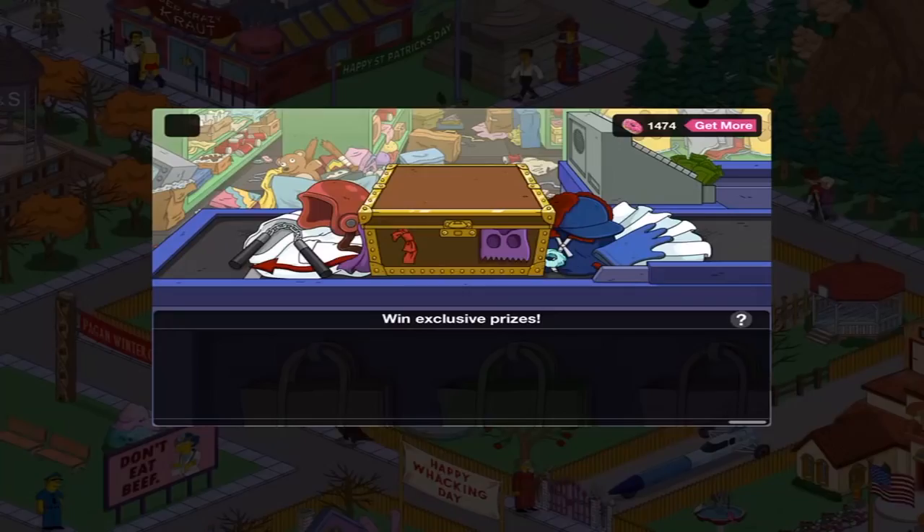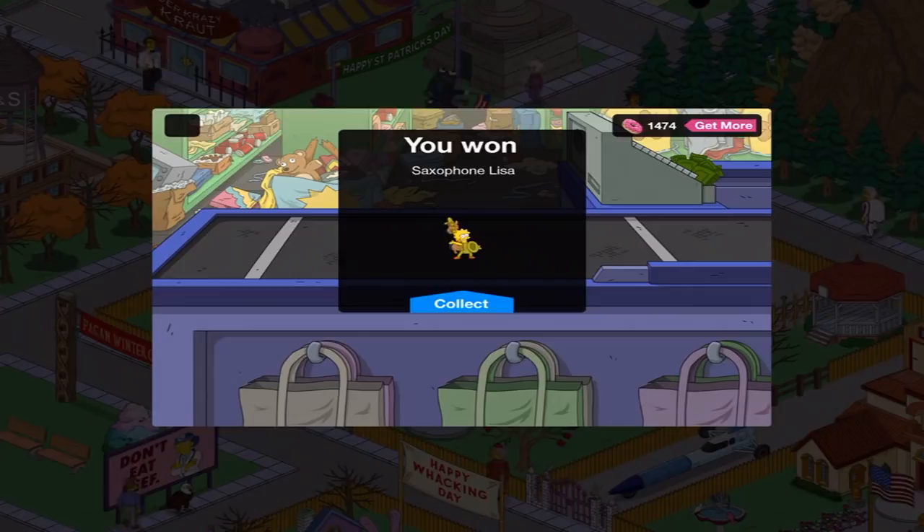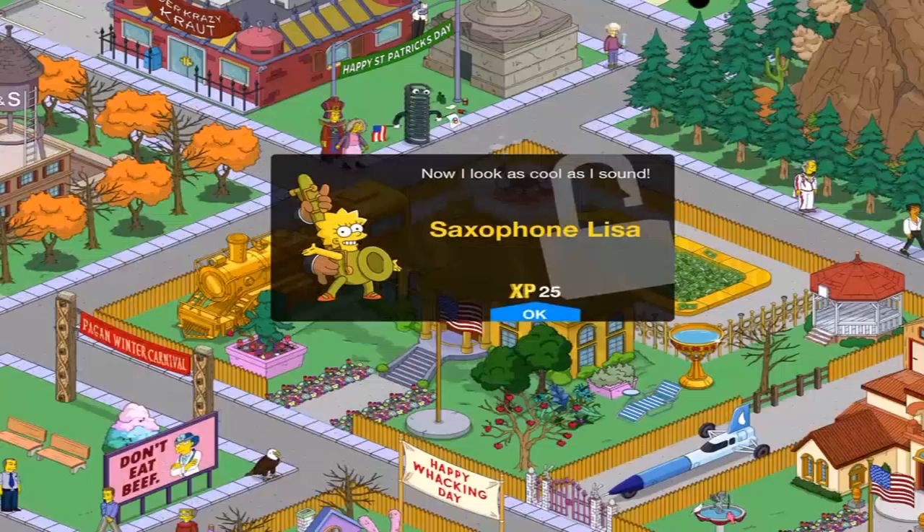Let's see what I get. Looks like I got Saxophone Lisa. I don't care about you, but like I said, I'm going to continue to open this up until I get it. So we're going to start the walkthrough for this.